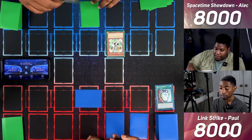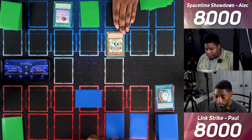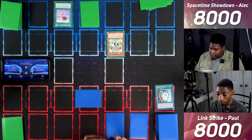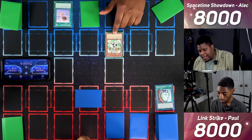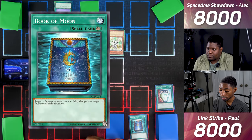I draw for my turn. I equip Terror Tiger with Lucky Iron Axe — it gains 500 attack, and if this face-up card is destroyed by a card effect, I get to draw. Terror Tiger now has 2300 attack. I enter battle and attack the face-down. In response I activate Book of Moon to flip Terror Tiger face down, which also detaches the Lucky Iron Axe without triggering its effect.